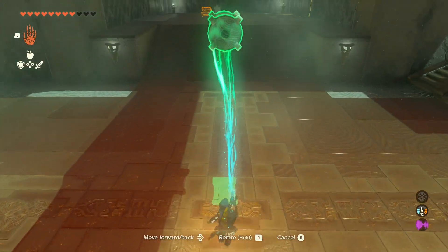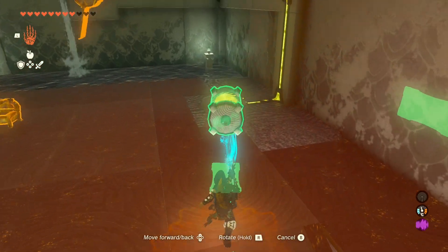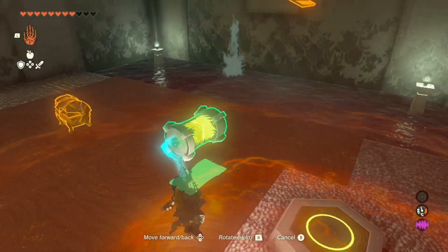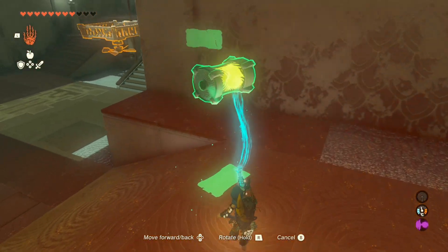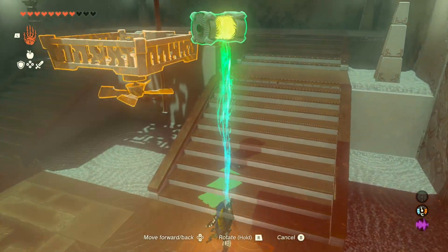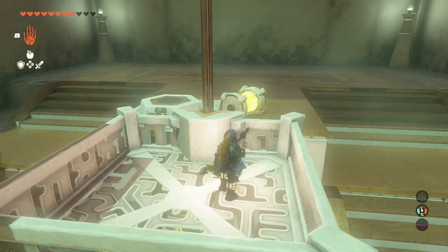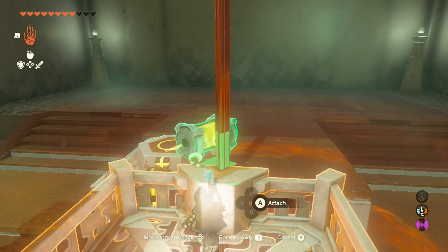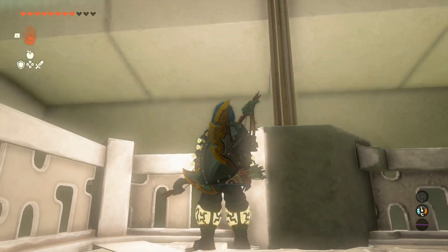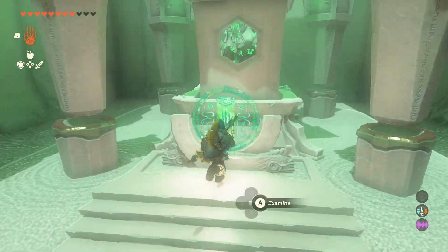I'm going to go charge it up again. The good thing is, it works when it's laid down — you don't even have to stand it up. Fantastic. Pop it on there, it charges up, grab it, take it over here, get on the little device, up we go — job's a good one. Shrine done. Easy. I've told you, the power of water is what people like me do best. I could have probably just ascended through that, but there we go. Shrine complete.